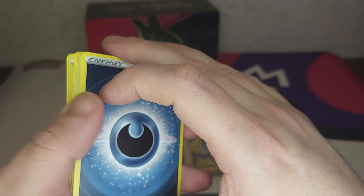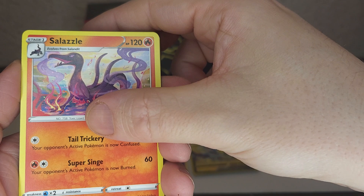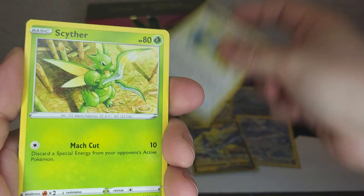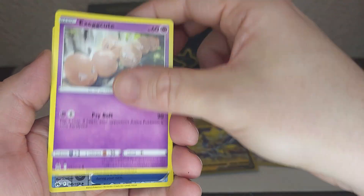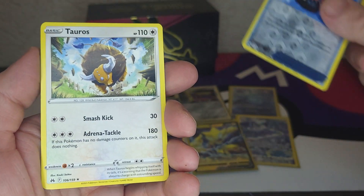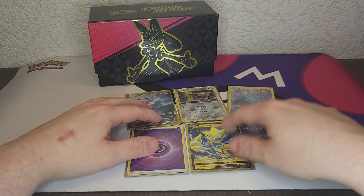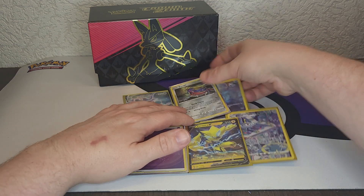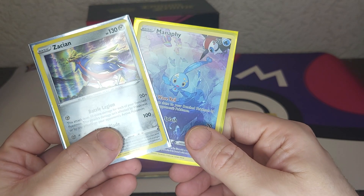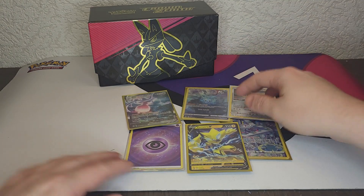Metal energy, darkness — do we got something? No, not looking good. Darkness catcher, Celesteela, Emolga, Yangoose, Sharpedo, Exeggcute, Tracking Shoes and a Tauros — wow. Wow, this is just the first box of four. Wow — yeah, not good. These are nice but that's just like the only ones in my opinion.